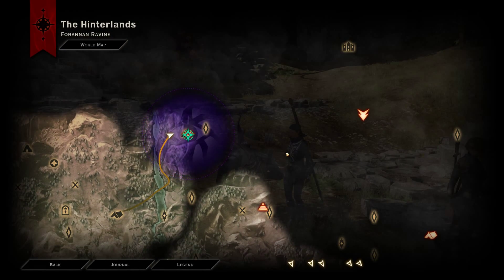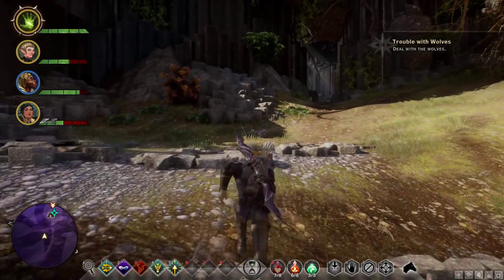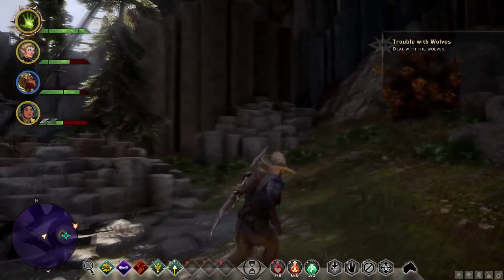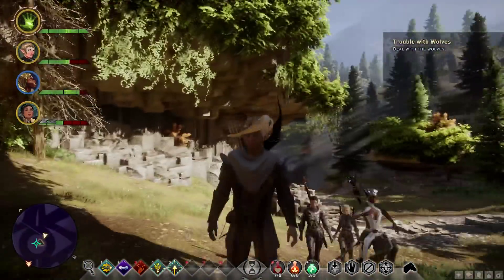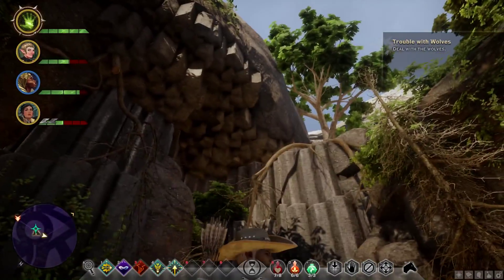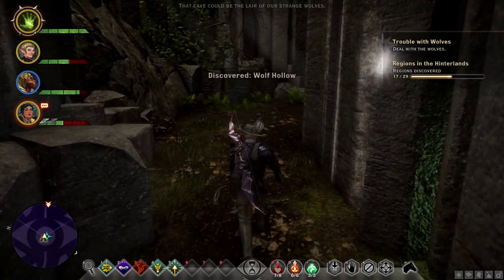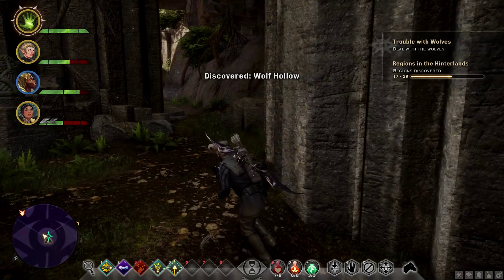That wasn't the entire deal with the wolves. I guess we'll go into this cave here. I'm sure there'll be nothing dangerous in here. Oh, this is a really neat place — it's a little hidden place back here. I like this. Let's see if I'm singing a different tune after going in. That cave could be the lair of our strange wolves. Wolf Hollow.